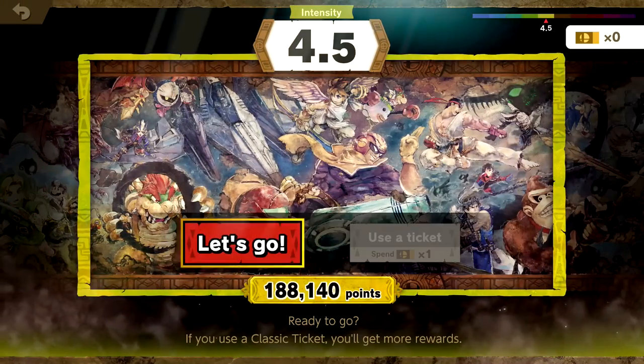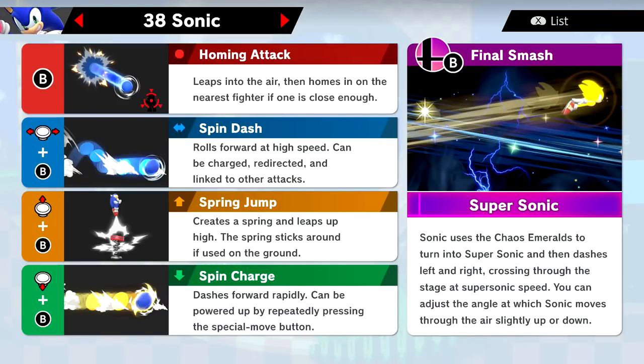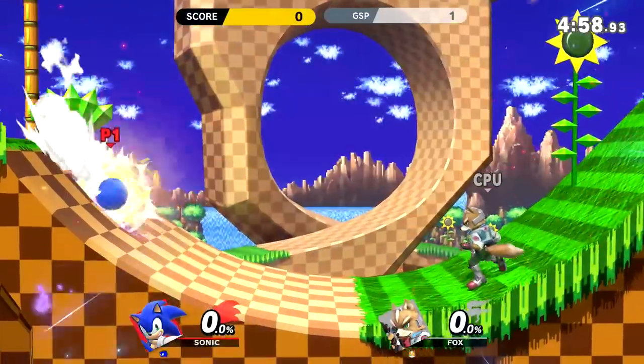I don't know how to play Sonic and don't really know how he plays all that much — sort of going into this a little bit blind, but I'm sure it'll be fun. Round one is at the speed of sound, going against Fox. His neutral special is Homing Attack — leaps into the air then homes in on the nearest fighter. Side special is Spin Dash — rolls forward at high speed, can be charged, redirected, and linked to other attacks. Up special is Spring Jump — creates a spring and leaps up high; the spring sticks around if used on the ground. Down special is Spin Charge — dashes forward rapidly, can be powered up by repeatedly pressing the button. Final Smash is Supersonic — uses the Chaos Emeralds to turn into Super Sonic and dash left and right across the stage at supersonic speed, and you can adjust the angles slightly up or down.